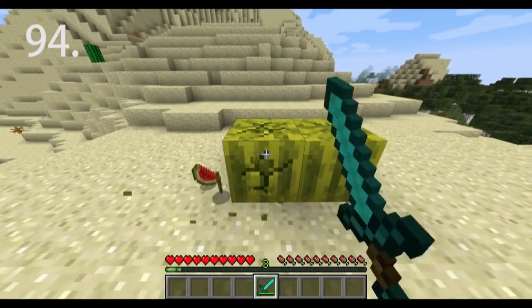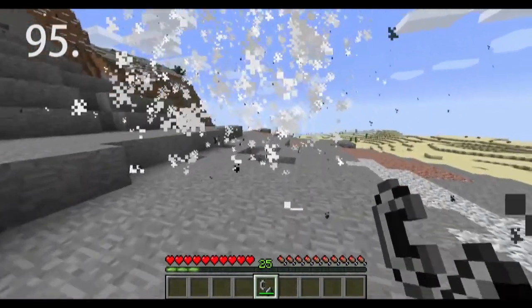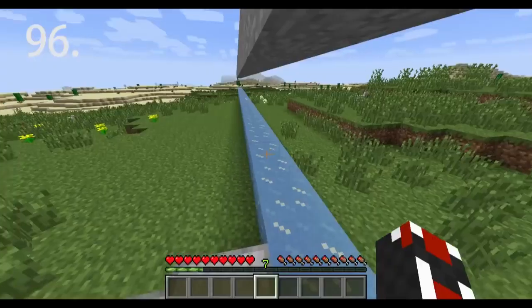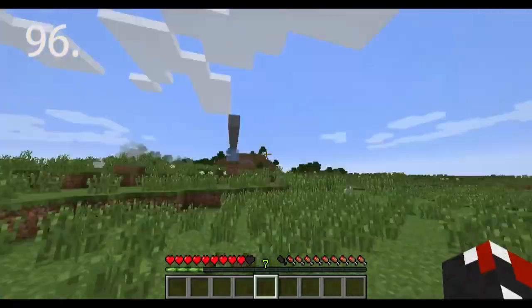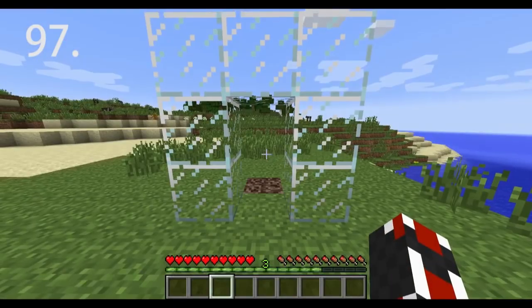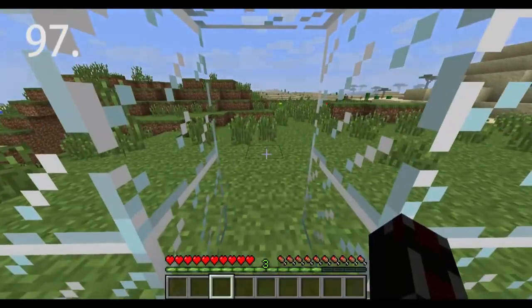Swords break melon blocks the fastest. Triggering TNT yourself attaches your name to the action, meaning the explosion will cause mobs to drop XP. Make high-speed tunnels by putting ice under slabs in a 2-block-high tunnel and sprinting-jumping for very high speed. You can make one-way doors by putting soul sand outside a door — the side with soul sand will not let players in.